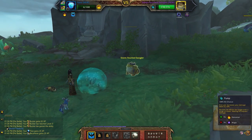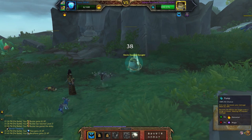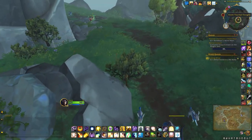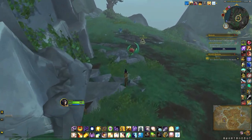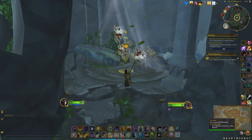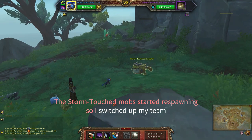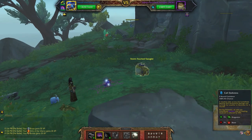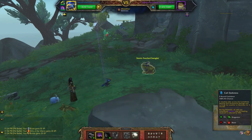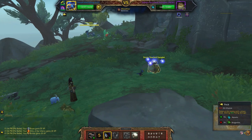Since one of my pets leveled, you can see the swoglet is now level two because that's the highest level I have now. So it looks like there's still three left. Okay, so this is an aquatic team that I sometimes use - I haven't actually used it for a long time - but I just want to make these kills a little bit quicker.